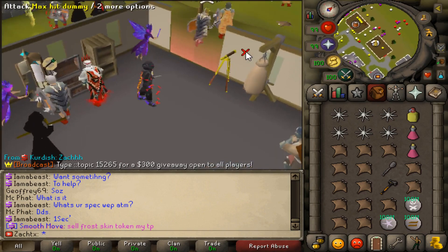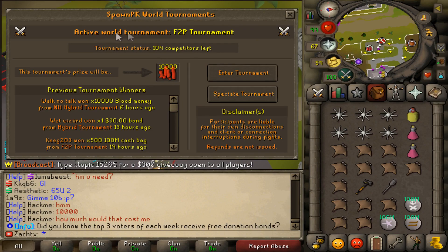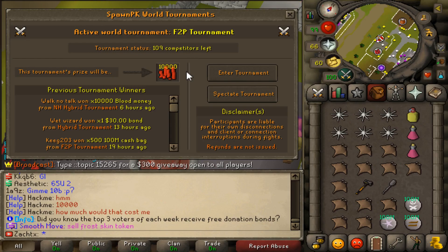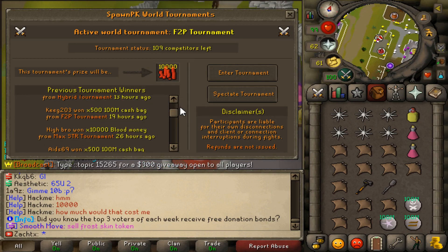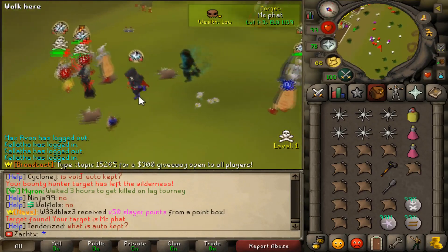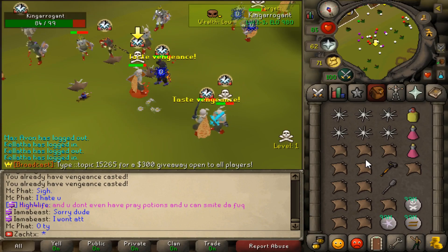Oh my god, there's a tournament going on — that's why there's nobody in Edgeville. If you missed my last video, I covered the new World Tournament updates, probably one of the best updates I've ever seen on Spawn PK. You can compete in different tournaments and win 50 bil, 10,000 blood money, and a $30 bond. I'm gonna have to wait for that to end. A few moments later — the tournament is still going on, but the people who are losing are probably coming back to Edgeville soon, so we can probably find a fight.